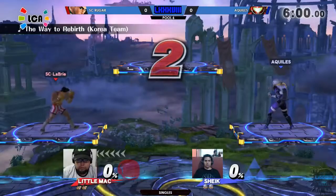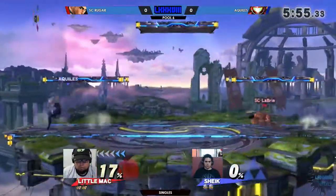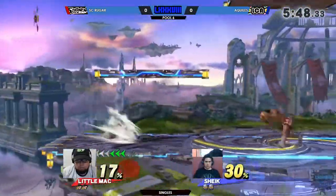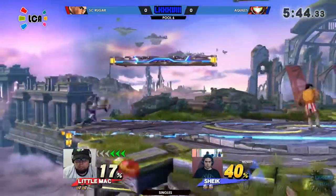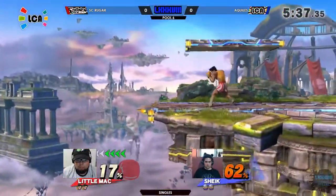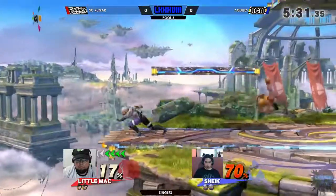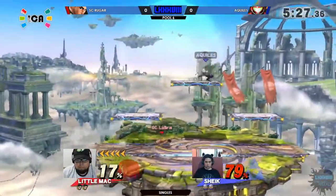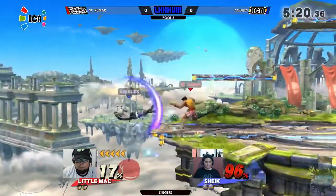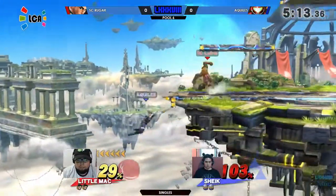3, 2, 1, ¡GO! Muy bien, nos encontramos en uno de los juegos de singles, en torno de singles en el pool 6, donde se encuentra el debut de Aquiles contra Ruger. Ruger usando el emblemático Little Mac, jugando contra una super rapidísima Sheik de parte de Aquiles, jugando en Battlefield.